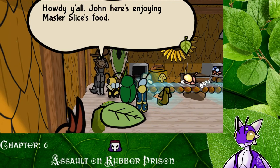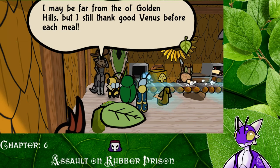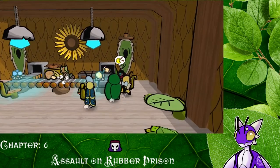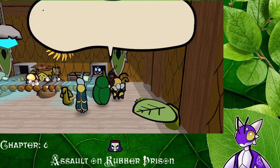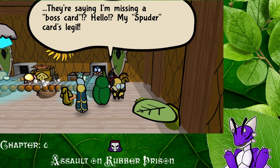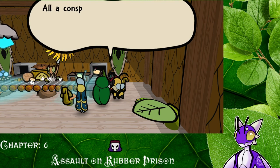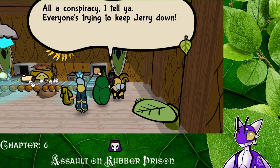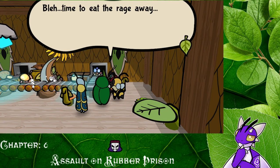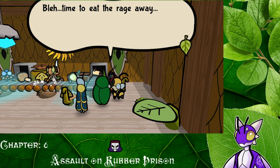Howdy y'all. 'John's here enjoying Master Slice's food. I may be far from the golden hills, but I still thank good Venus before each meal.' That's neat. 'I came all the way here to make it big in the tournament.' Wait, is there a tournament here? Oh wait, of course there is a tournament — the card tournament. 'They're saying I'm missing a boss card. My Sputter card's legit. All a conspiracy — everyone's trying to keep Jerry down.' I don't know about that — Sputter is, you know, he's a tough cookie. 'Time to eat the rage away.'